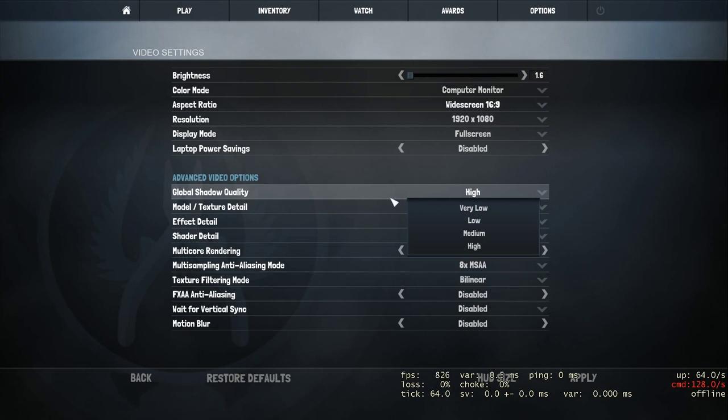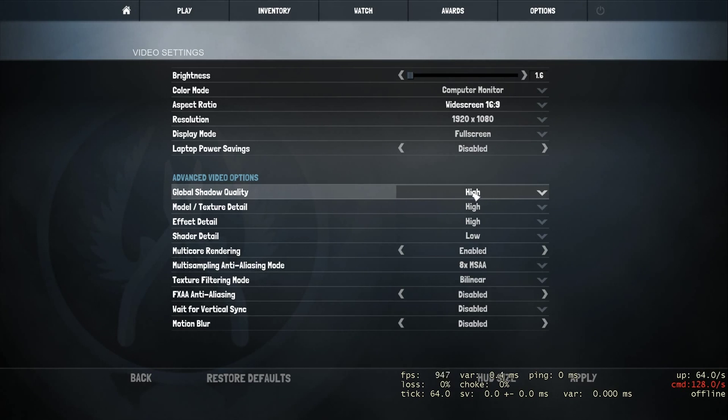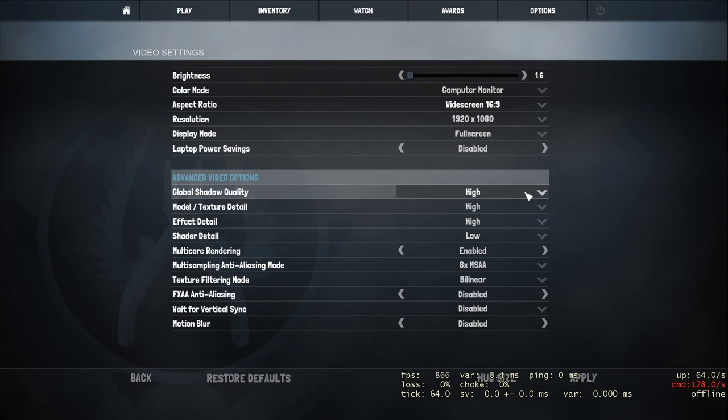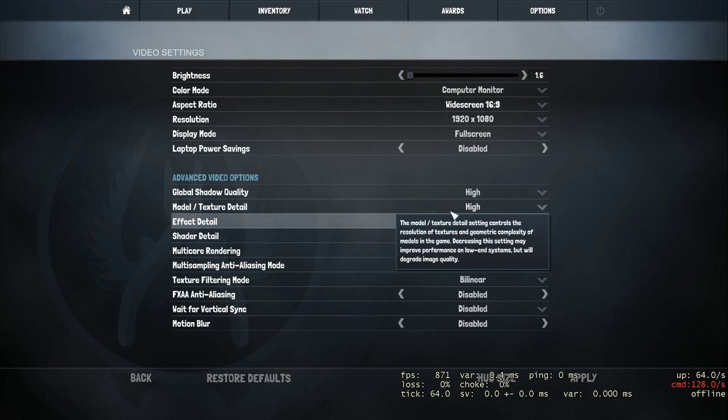Shadow detail — always try to keep it on high. There have been a lot of moments where you can see somebody jumping or walking around a corner just because you have high global shadow quality — you can see them from further away. Of course if you cannot play on high, try to set it on medium so you can see some shadows. Putting it on high allows you to see the enemy shadow from quite a distance away, which in a 1v1 situation helps out a lot. Always have this on high.